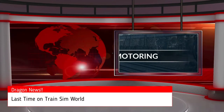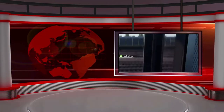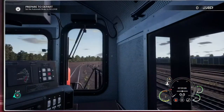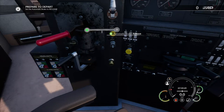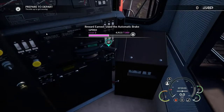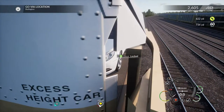Hello everybody and welcome back to another Train Sim World video. These train cars have cars in them — they're train cars with actual cars with motors. There they are, look! There's your car in there.